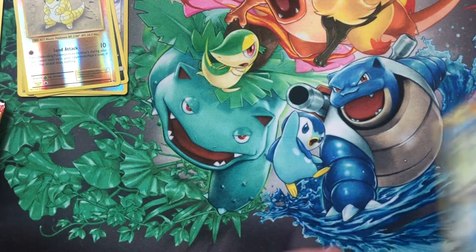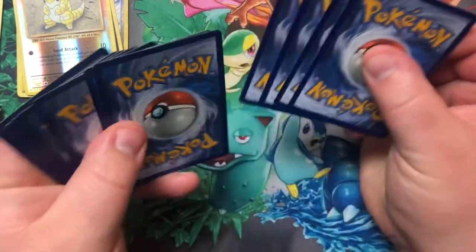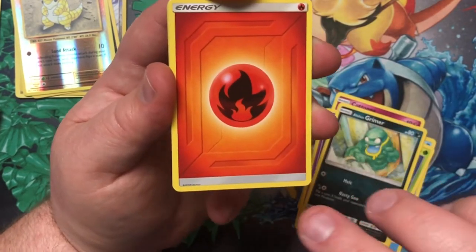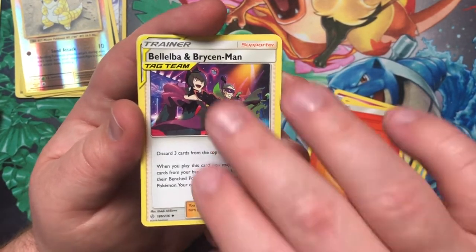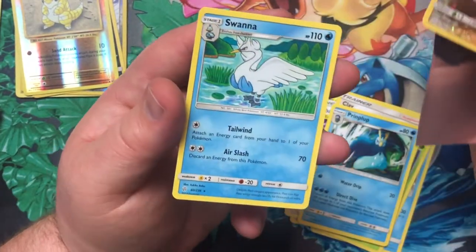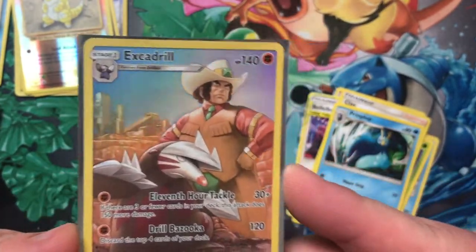Alright, five packs down and we have still not pulled a Holo Rare. Not having the best of luck with these boxes today, but we're still having a good time and that's what matters. From Cosmic Eclipse: Spheal, Cottonee, Rowlet, Phantump, Jellicent, Energy, Bellelba and Brycen-Man, Clay, Piplup — and there we go, Excadrill as one of those full art secret rares! I really like those. And an Abomasnow Non-Holo Rare. We'll take that Excadrill — very cool.